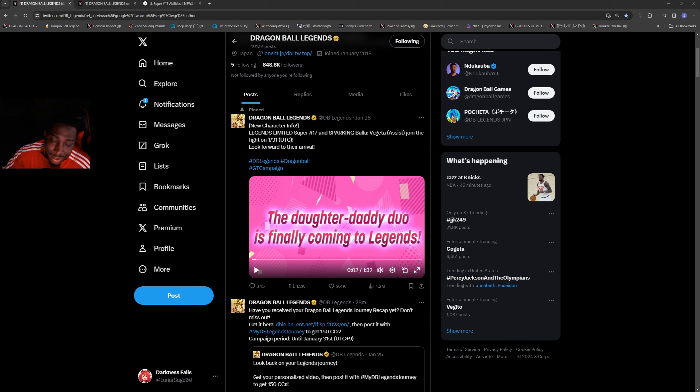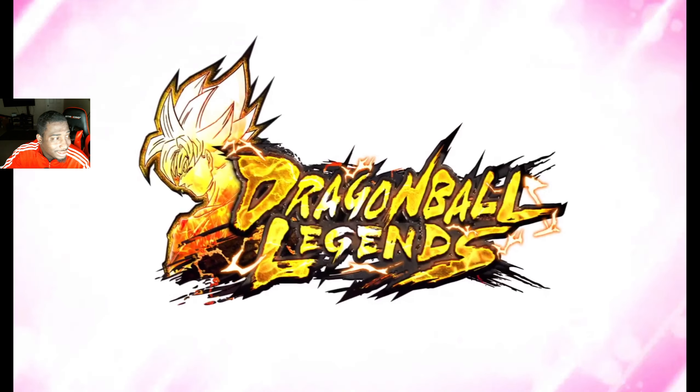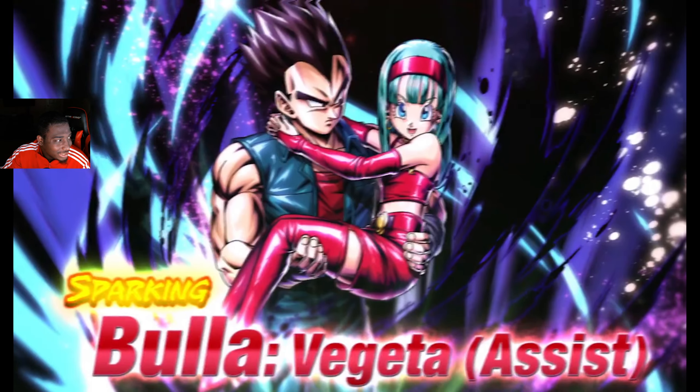What's going on Dragon Ball fans, we're back with another Dragon Ball Legends video. We've got a plethora of news — Dokkan, Battle Hour reveals, and a lot of other Dragon Ball content. This video will be up maybe an hour or so before the banners drop, and we're going to be talking about the new characters coming to the game. We're going to play the trailer from the official Legends Twitter account — we are getting Bulla with Vegeta and a Legends Limited Super 17.